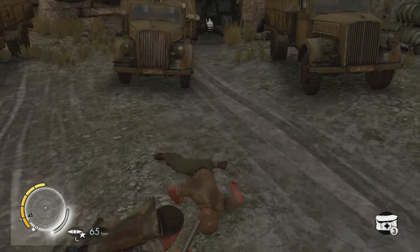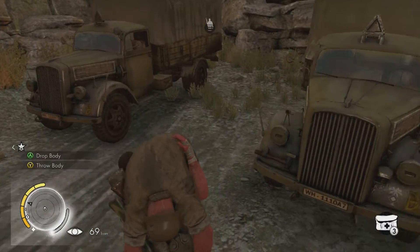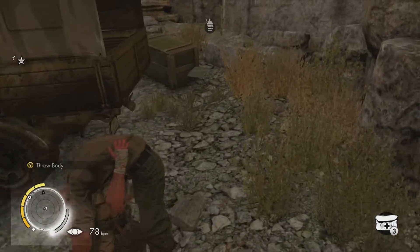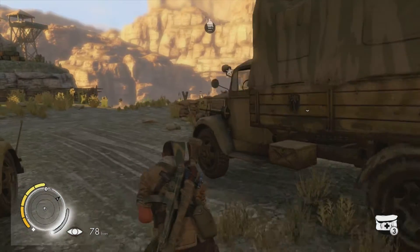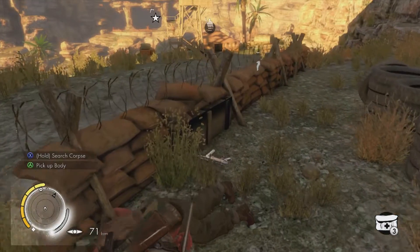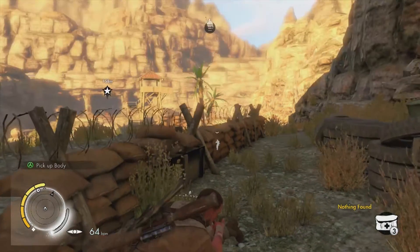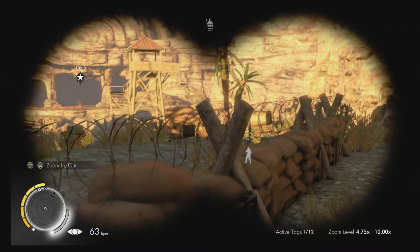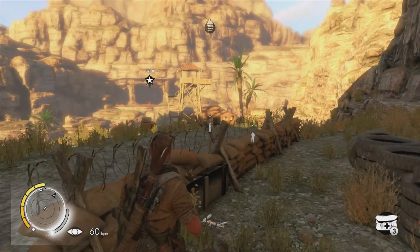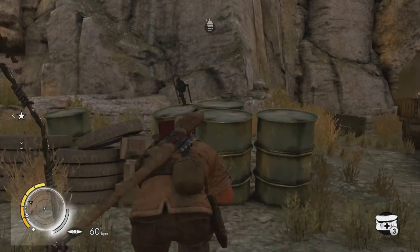Let's go ahead and carry this guy, which lets us loot at the same time. He had nothing, but we'll throw him back here so he doesn't get noticed. Then let's search this guy right here. I see another guy — whoa, that was close.